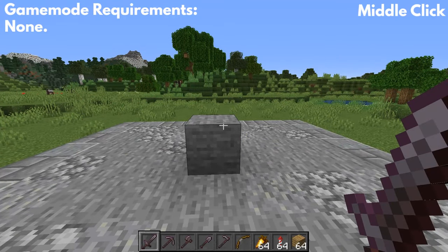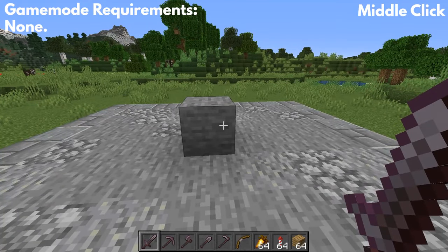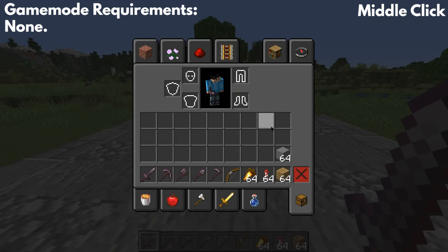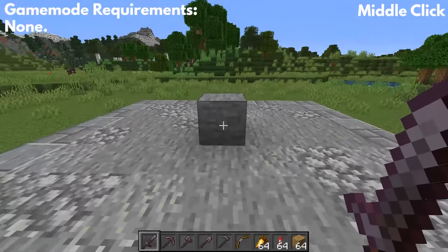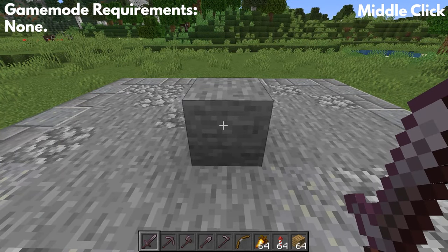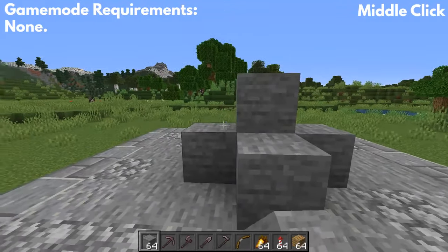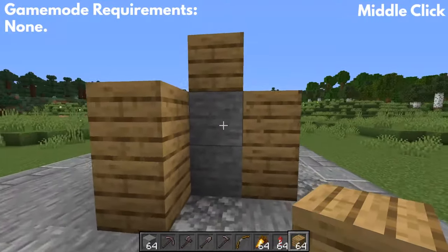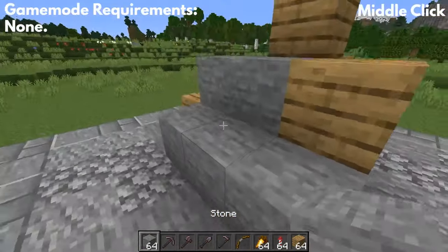The first honorable mention is the pick block, which is arguably the most useful one on the entire list. Let's say I have some stone in my inventory but it's not in my hotbar. All I have to do is hover over the block with my crosshair and middle click — it will put the item in your hotbar and you can start building with it. You can keep switching between items like wood and stone super easily. It's a really useful way to move items into your hotbar.